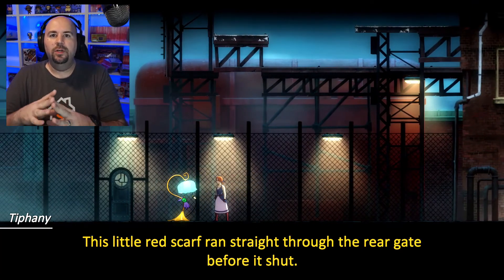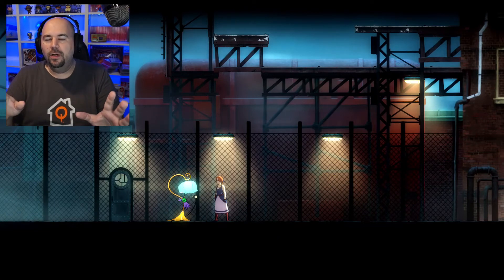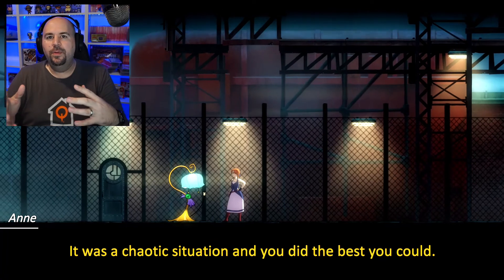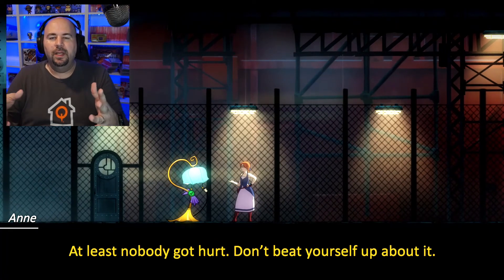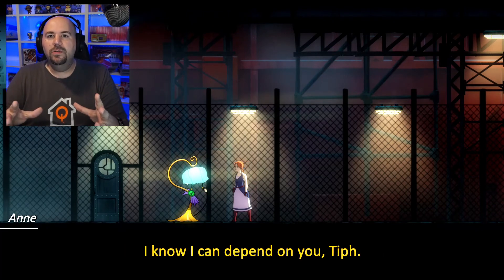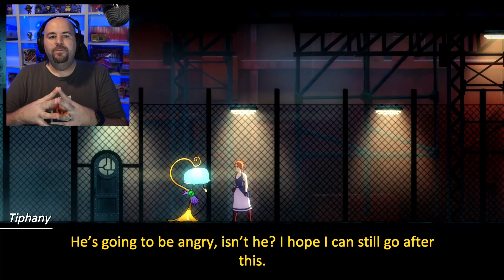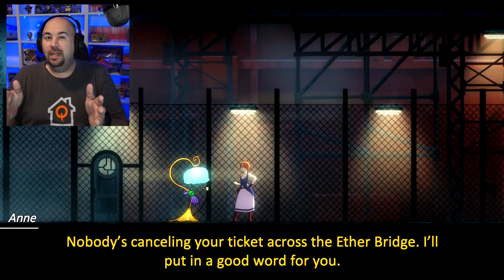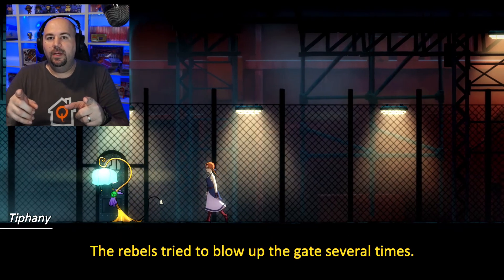Some of the characters, the voice actors, just knock it out of the park. Some of them kind of phone it in, but those are background characters — you talk to them once and they only have a couple of lines. But everybody has a unique voice. There's a lot of great voices and great music in there. I definitely recommend picking up Forgotten Anne. It often goes on sale in the Nintendo eShop for about $9.99, so when it's on sale I definitely recommend picking it up.